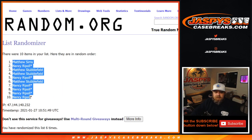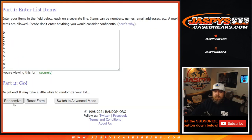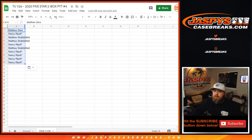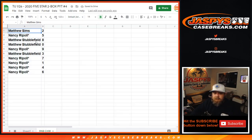After the 6th and final randomization from Matthew Sims down to Nancy Ripple, the results are: Matthew Sims with 2, Nancy Ripple with 5, Matthew Stubblefield with 8 and 0, Nancy Ripple with 9, Matthew Stubblefield with 3, and Nancy with 7, 1, 4, and 6.